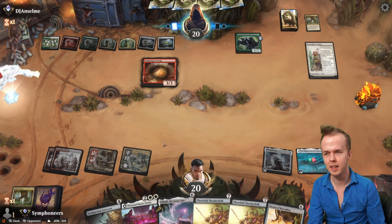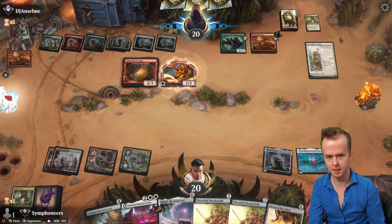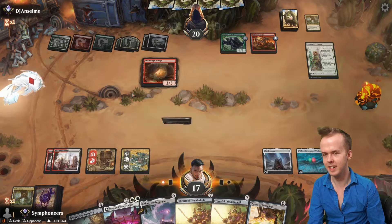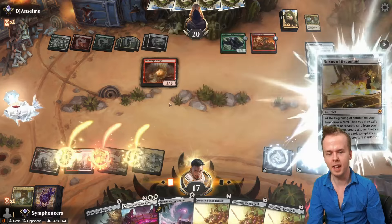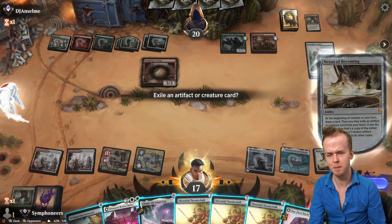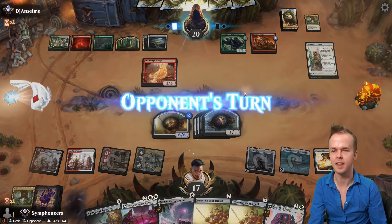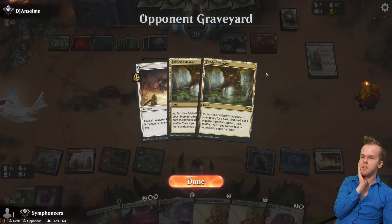Nexus of Becoming is our best play, then Enduring Courage. Urbrask's Forge — are they playing Enduring Vitality and doing a storm kill? That's a deck I tried to make work earlier this season. Anyway, Nexus of Becoming. Clay-Fired Bricks isn't exciting but might make sense. Threefold Thunder Hulk though — we have so many of them and they help us not die. Would you like to Sunfall, opponent?